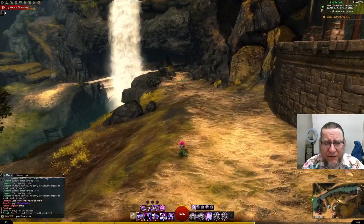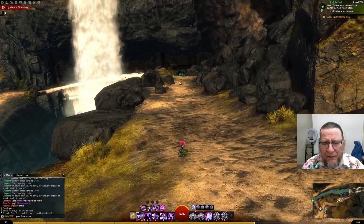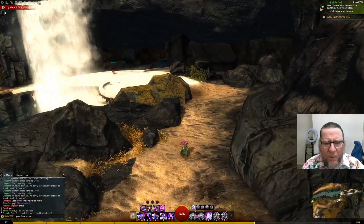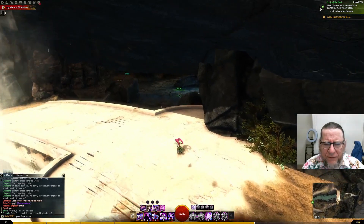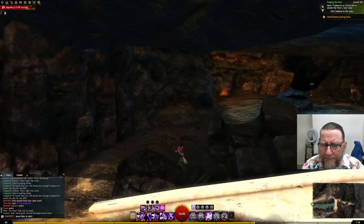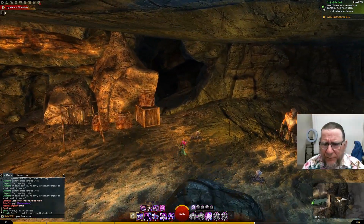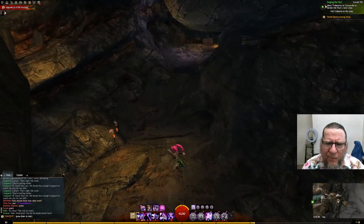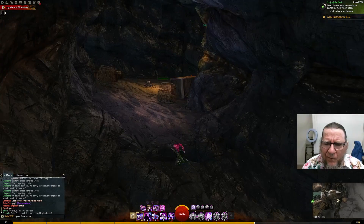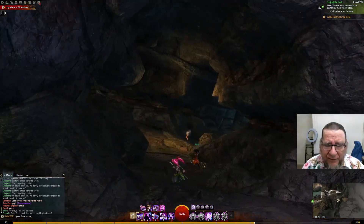It's in this cave down here somewhere. Nice outfit. I think it's in here — they're going that way too. I think it is in here somewhere. This one's called Ermorg's Secret.